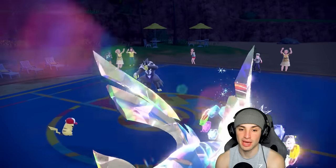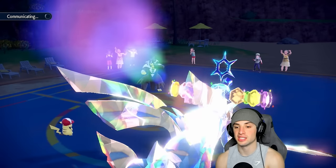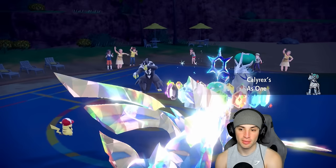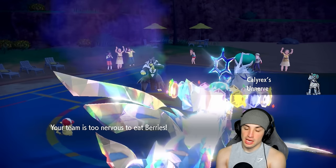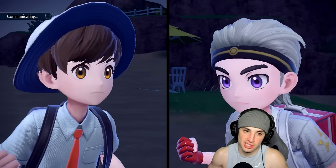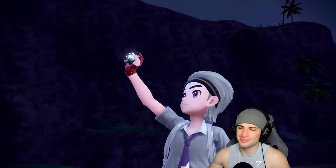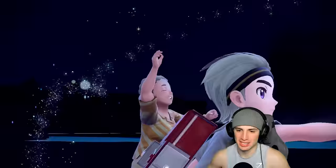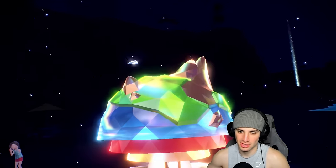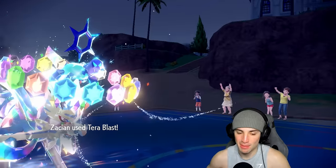This is just a Zacian show today - he's one-tapping every Pokemon. I think Zacian's mad I called Zamazenta better in Scarlet Violet! Ice Rider Calyrex comes out as their final Pokemon. I predict they'll Terastallize, so I drop Thunder in that slot and go for Terror Blast. They go into Ground Tera type - luckily I didn't double Thunder. Terror Blast flies and we say bye bye to Calyrex.